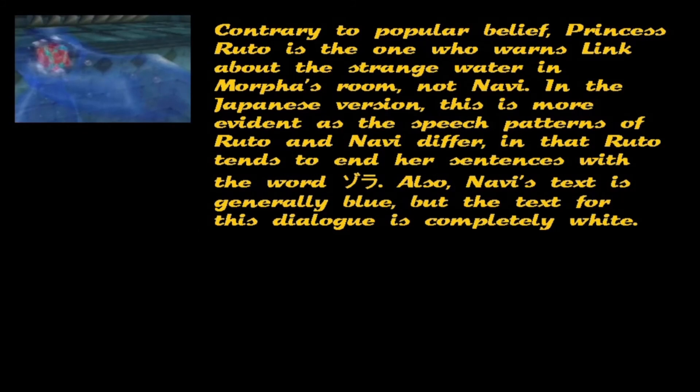Contrary to popular belief, it is Princess Ruto who warns Link about the strange water in Morpher's room, not Navi. In the Japanese version, this is more evident as the speech patterns of Ruto and Navi differ, in that Ruto tends to end her sentences with a particular word. Also, Navi's text is generally blue, but the text for this dialogue is completely white.